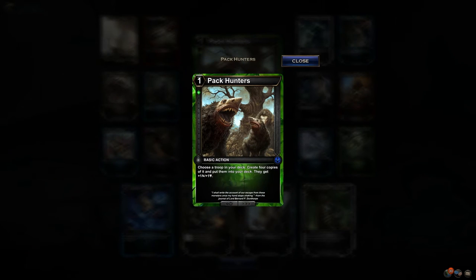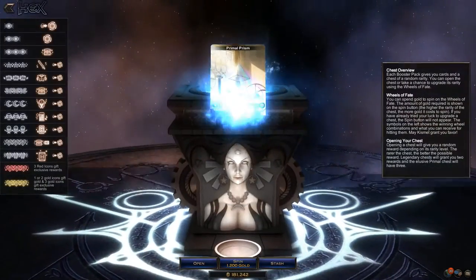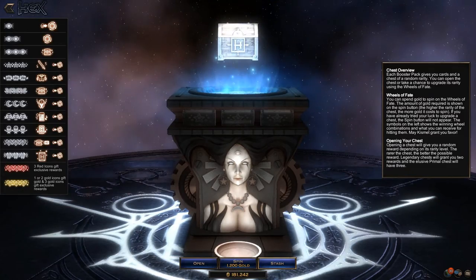Pack Hunters: create four copies of it and put them into your deck, they get plus one, plus one. It's strict card disadvantage — I'd have to see what the equipment is. Maybe the equipment will be quick action — create eight copies or something. Because that could be really good for something like Pack Raptor. You could obviously enable Time Bug up the wazoo with that too.